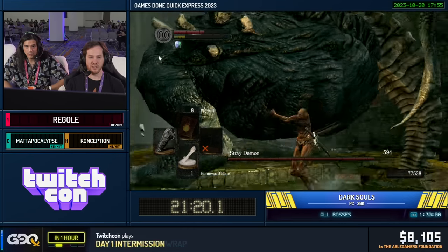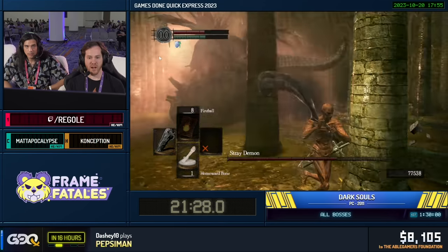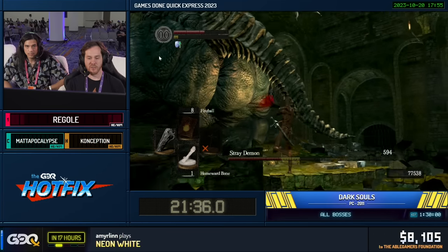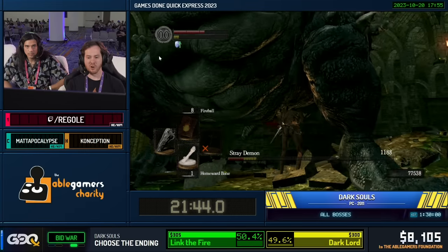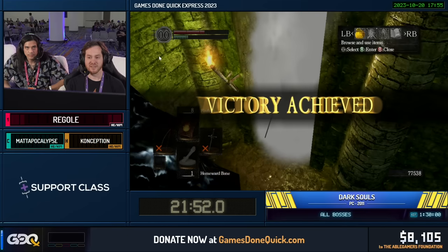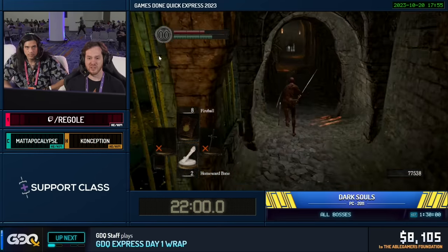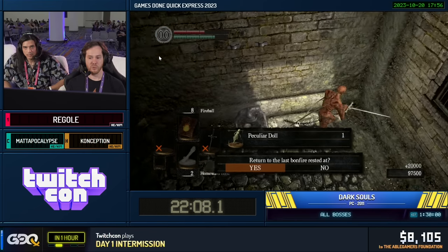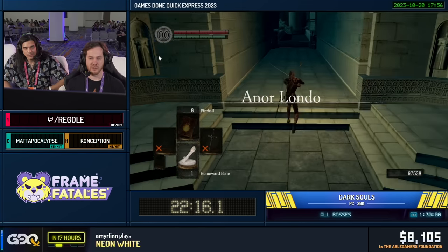So this is Stray Demon. He's got a bunch of HP and our weapon is still only plus zero, so this is going to take a lot of hits. It is faster to do this though, because right now we're in the second phase of the run, where we're trying to get a bunch of damage and access the DLC. That's the two main things we're trying to do right now. Part of getting a lot of damage is getting into the Painted World to get an item called the Red Sign Soapstone, which we're going to be using to turn into the Red Tearstone Ring — a massive damage boost whenever we're at low HP. That was actually a pretty good Stray fight.